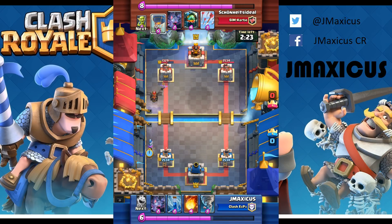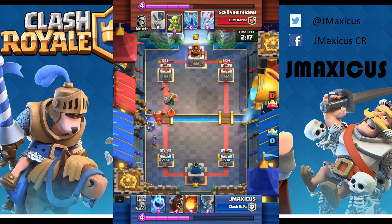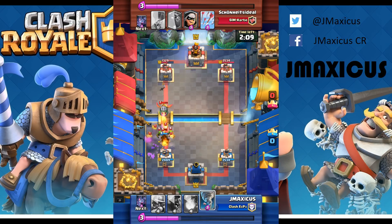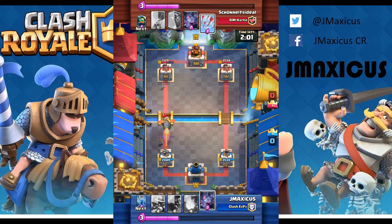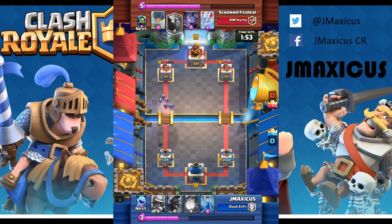I've got the counter for both the bats and the lava hound with musketeer and bats. I'm going to zap that inferno dragon, I have to play the knight, and I'm probably going to do a tornado to keep the inferno dragon away from my tower. He's got the bandit and I know I'm going to take some damage. Bats are really the best counter I have for his air units — musketeer does counter the lava hound but when it splits up it's kind of hard to deal with, and I have to use the knight for his bandit.